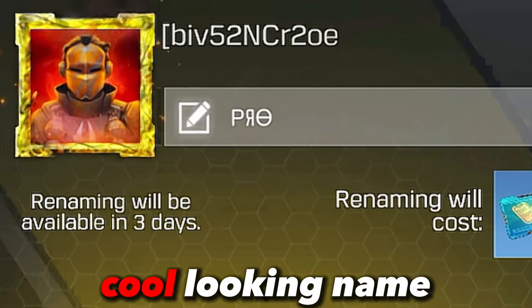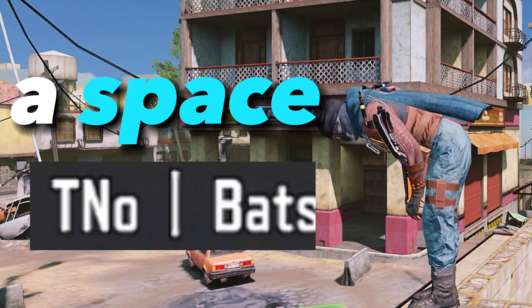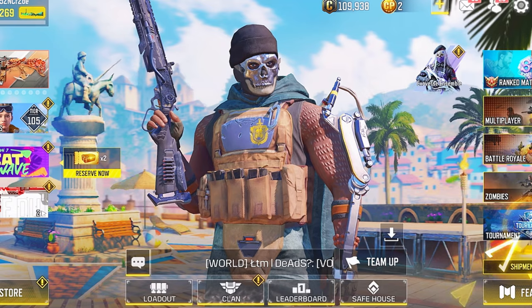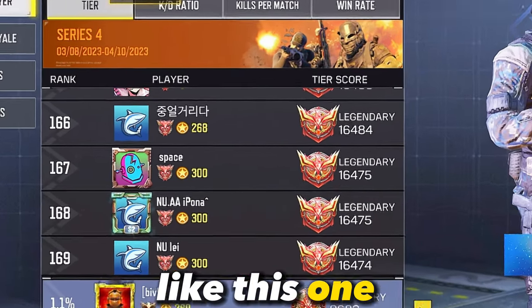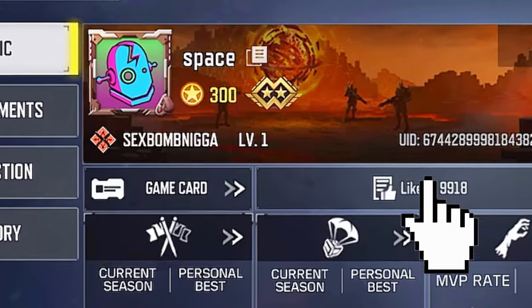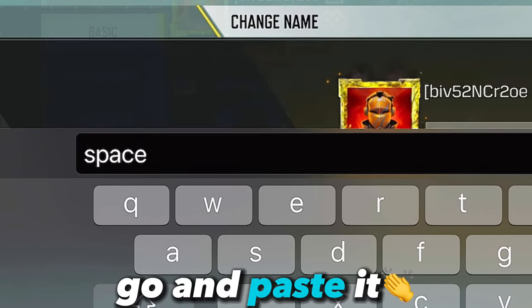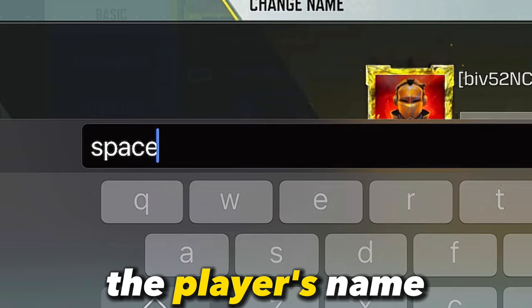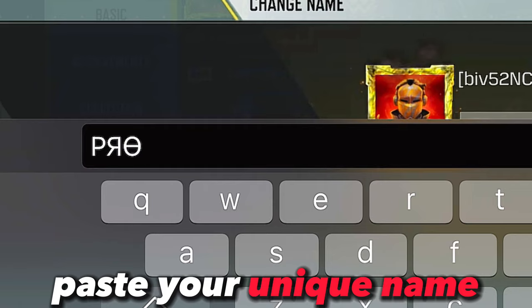Now you have a cool looking name, but if you want to place a space in between your name, I'll show you how to do that. Go to leaderboards and find a name that is very short, like this one. Just copy that player's name by clicking this. After that, go and paste it, then remove the player's name except for the space after it. Then paste your unique name from earlier.